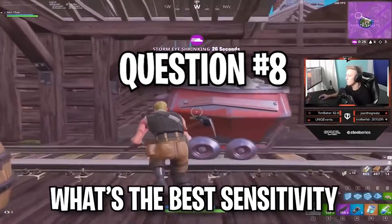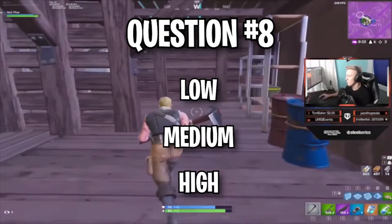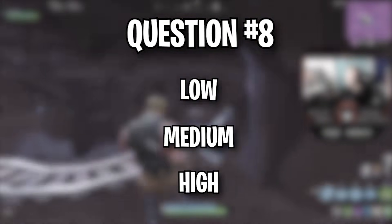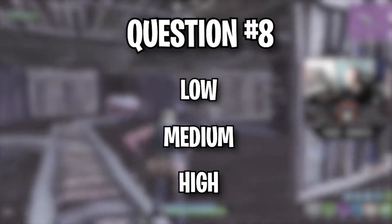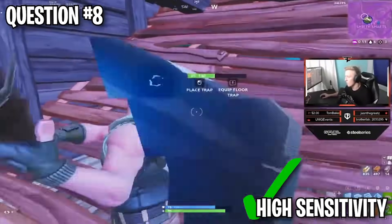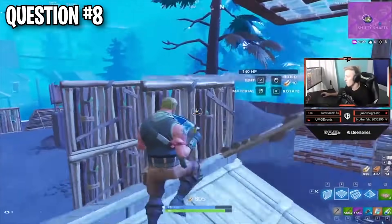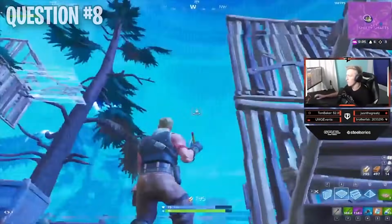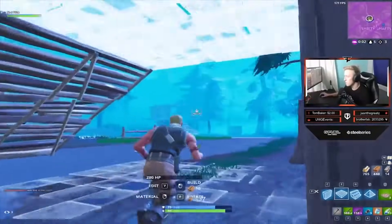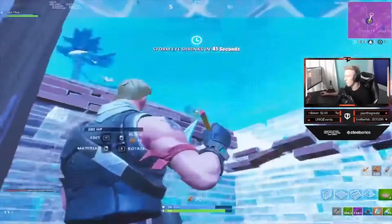Question number eight: What's the best sensitivity to be using in Fortnite? Low, medium, or high sensitivity? The answer is typically you want to stick to a high sensitivity. This allows you to build a lot faster and put walls around you faster. You don't want to go too high though, because your accuracy can drop and it becomes harder to aim at longer distances with an assault rifle. Definitely on the higher end is what the pros stick to.